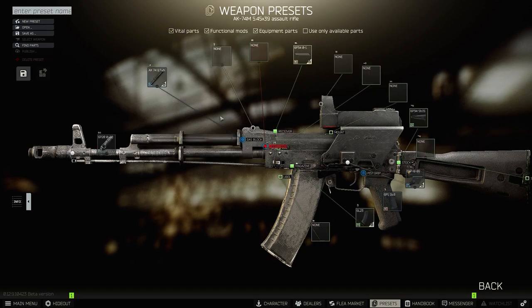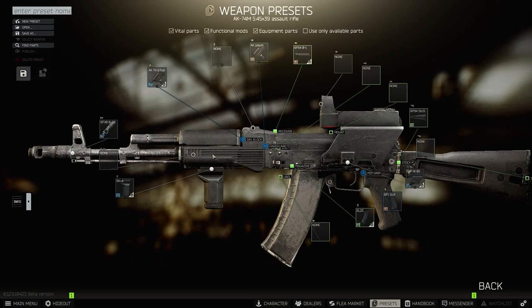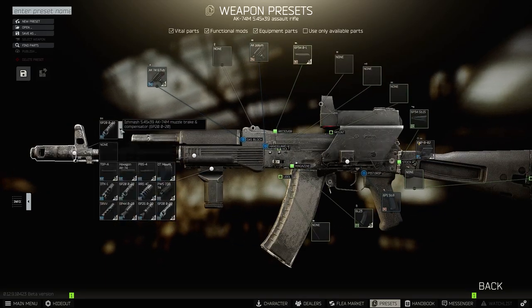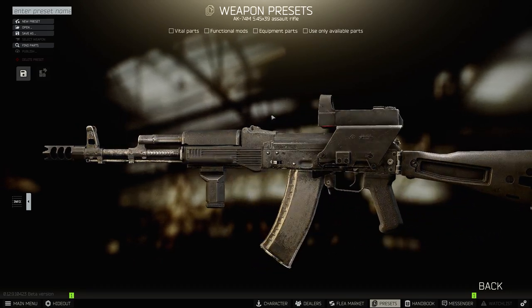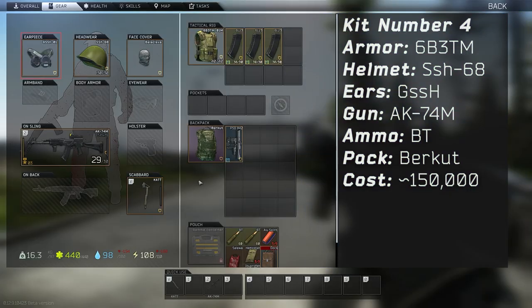We're also going to get an AK-100 series handguard from Prapor, and now we can attach a grip and laser if we want. The RK-4 grip is a good choice along with the NC-Star tactical blue laser, which will give you a recoil reduction as well as a hipfire bonus. Two optional upgrades are the DTK muzzle brake for 10% less recoil, and also the stock butt pad. All of these upgrades won't radically change the look of your AK and will hopefully go unlooted by high level players, but keep in mind the more stuff you attach to your gun, the more likely it is that someone will take it if you die. We're going to keep using the GSSH headphones, and we'll be upgrading the backpack to either the SCAB or Burkut. In total, this kit costs around 130k to 150k rubles, with most items having a high chance of coming back in insurance.